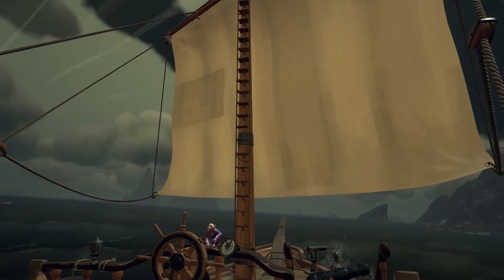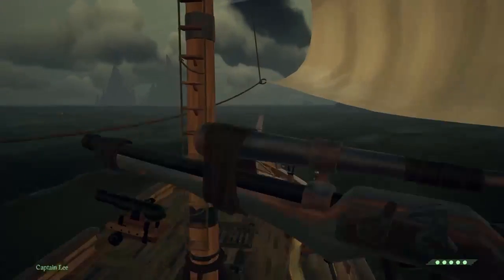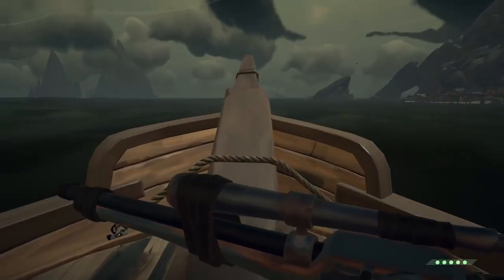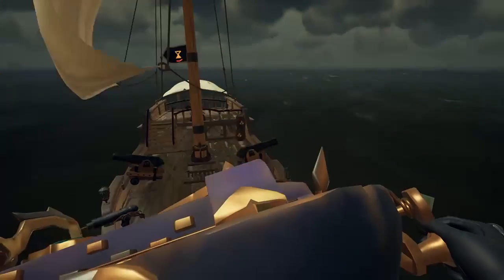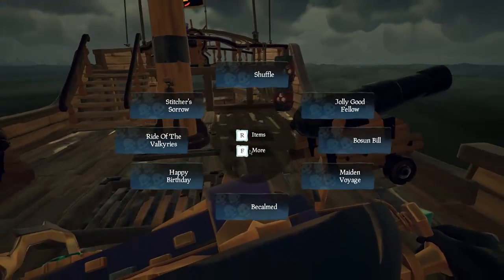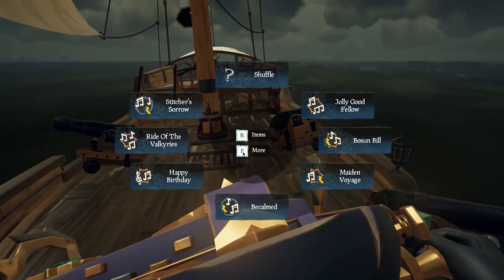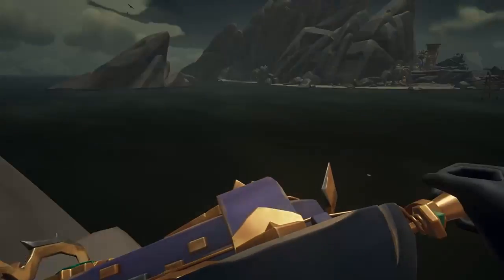I recommend having a crew, but I'm sure it is doable solo. There are also two types of Ghost Ships: there are the Grunts, which only take 3 hits to defeat, and there are the Formation Leaders. You will know the Formation Leaders because they either have the Sea of the Damned mark on them or the Ashen Dragon marked on them. These take 10 cannonballs to defeat.